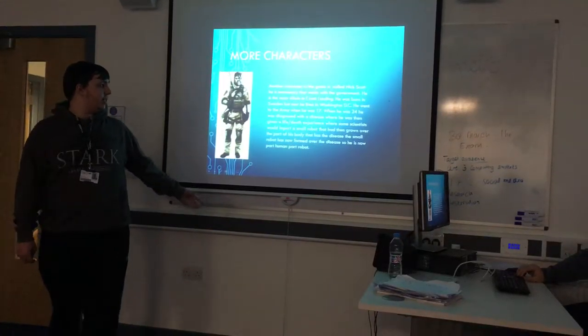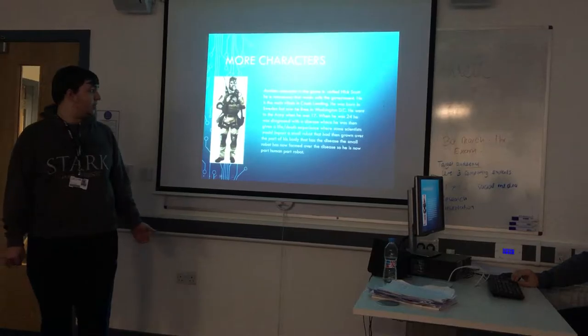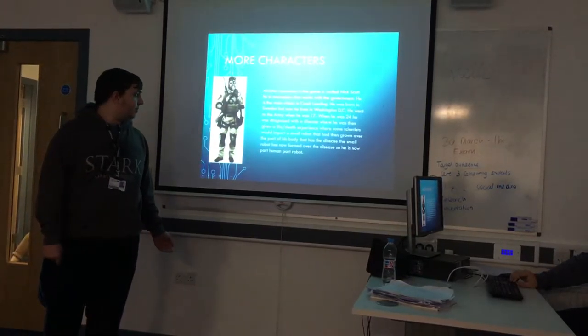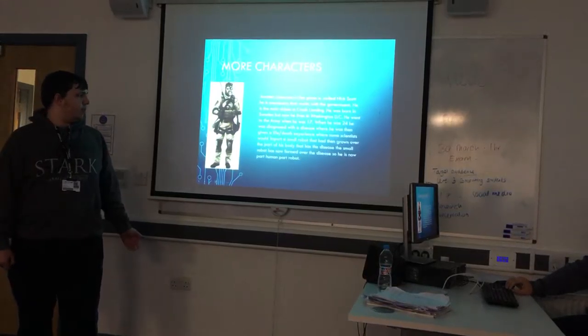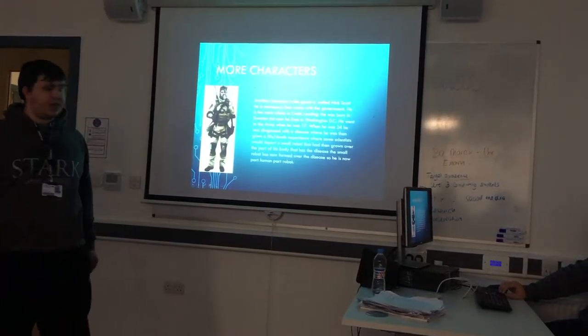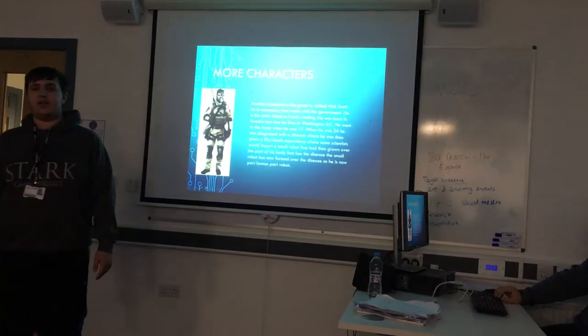The second character is Nick Scott. He was a mercenary and he's the main villain in the game. He's the boss of the government and he was born in Washington DC, where he joined the army when he was 17. He's the guy who's trying to kill the robot.